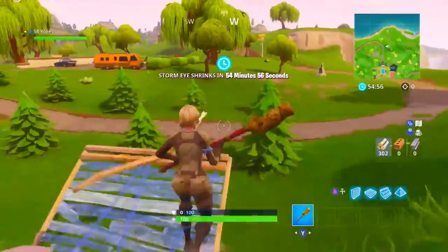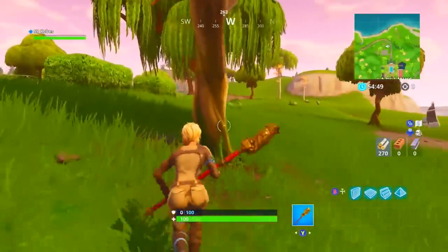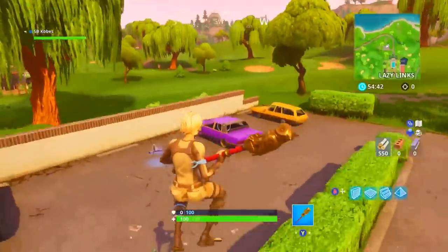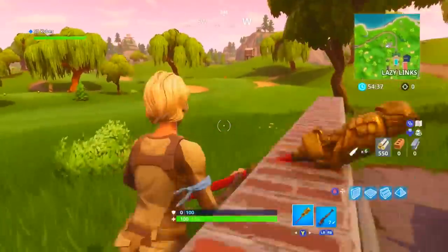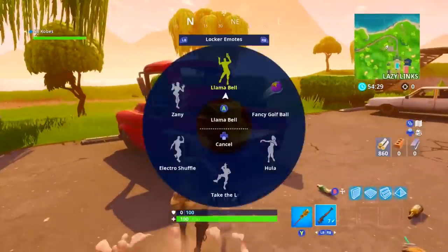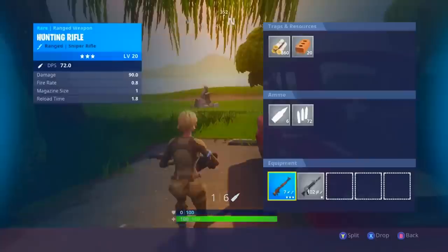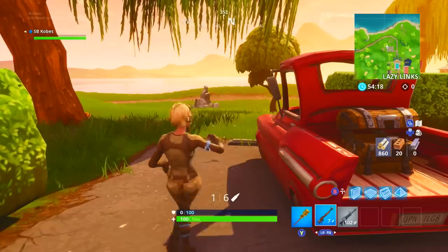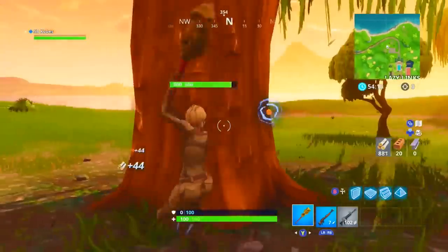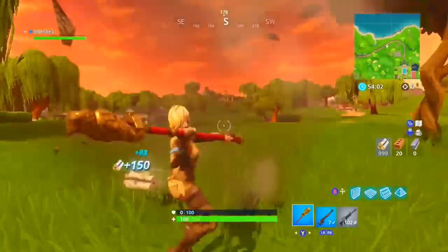I don't think too many skins look really good with the Venturion set, but I think they look good with both these skins. The Rear Guard I know a lot of people have, and I think it looks really good. A very simple skin design for the girl, but I really like it — I could see myself using this skin quite often as my go-to. I go to Paradise Palms a lot, so it fits that desert theme. Overall, would I buy these skins? Yes.